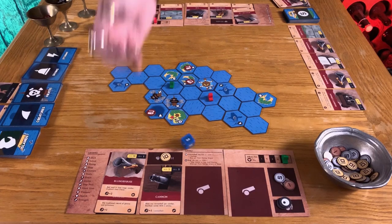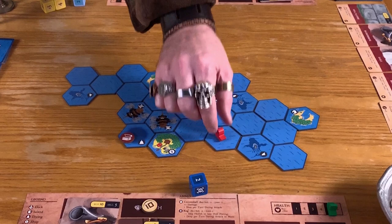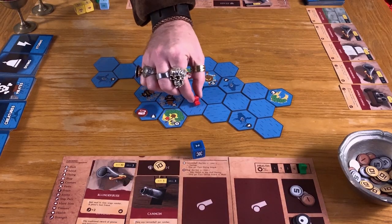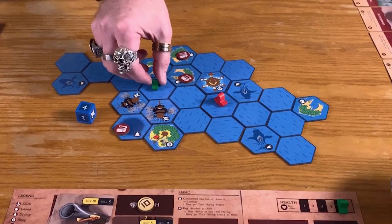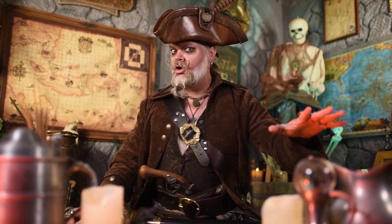Rather than exploring, you could instead choose on your turn to sail, which means you roll the dark blue sailing die and move that many spaces over existing tiles. However, you cannot move onto the same tile twice in a turn. You must stop to deal with pirates or sea monsters if you land on one. And if you choose to interact with a diving bell, island, shop, or dock, you can sail no further afterward.